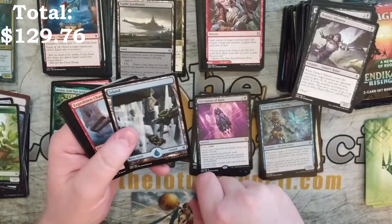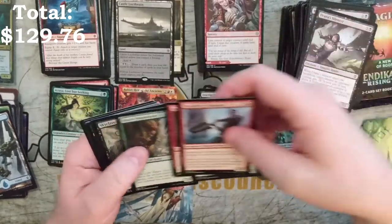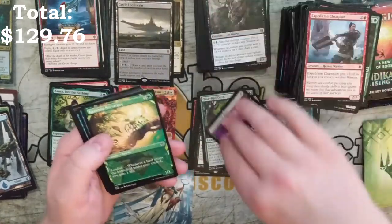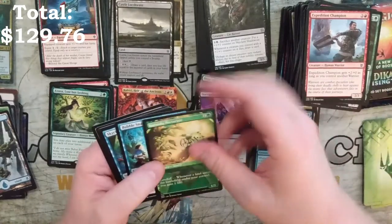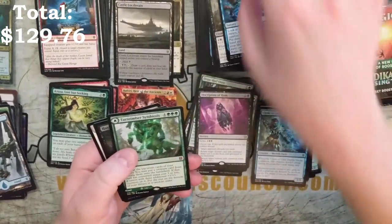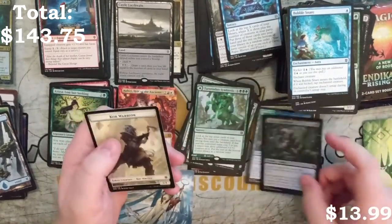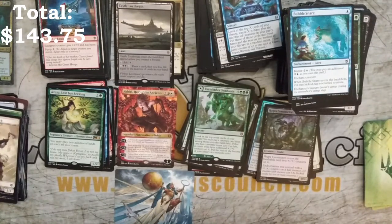So we've got an art card, we've got an Island, four commons, Skyclave Shadowcat, Iridescent Hornbeetle, an alternative frame Kazandu Nectarpot, a regular frame Bubble Snare, Skyclave Plunder, a Turntimber Symbiosis, and a Hagra Constrictor foil, and a Quakestep Warrior. I'm not sure on prices, but that was kind of sad.